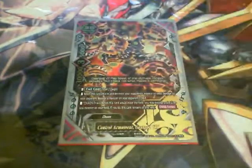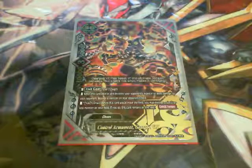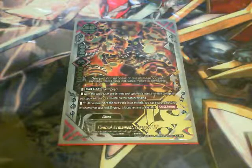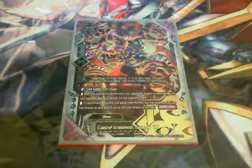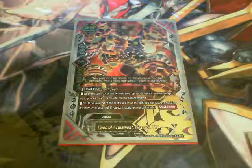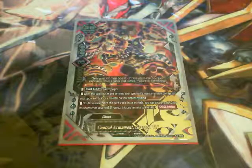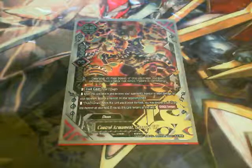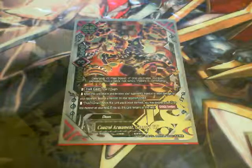One Control Armament GearGod7. Call cost is 2 gauge. When he destroys an opponent's monster or deals damage to the opponent, I can destroy a monster on their field. I run him at 1 because he's easily searchable by Launch the Auto Deity, and I will most likely draw into him. This card was really useful for destroying monsters who have SoulGuard, and proved useful when I fought Cosmo Dragoons, getting rid of Bradbury and Clark all in one attack.